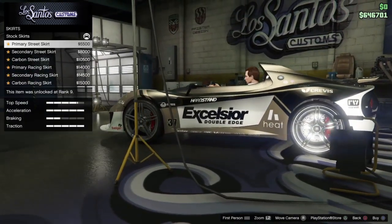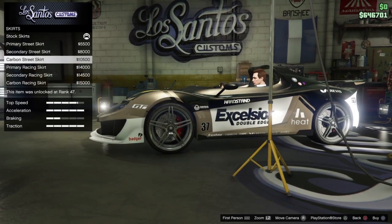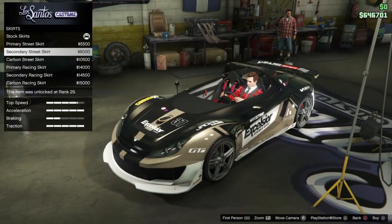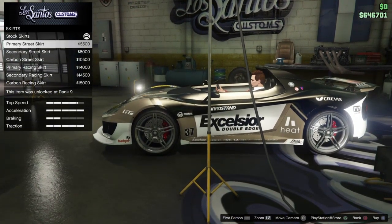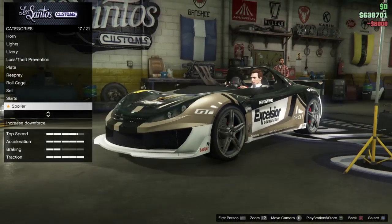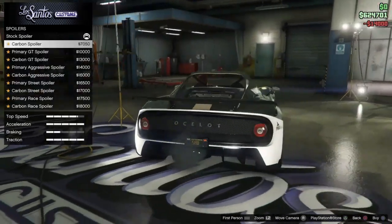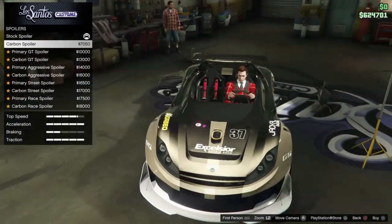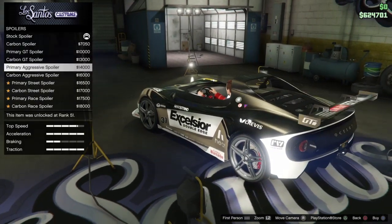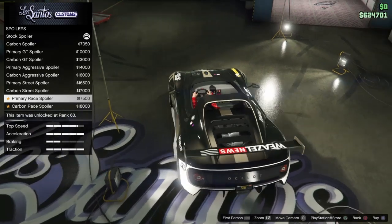We're going to leave it like that. No roll cage. Skirts — that's straight primary and secondary with the carbon, the racing version. We're just going to go with the racing skirt. Spoiler — going to have to add the spoiler; I think this is a downforce car. Primary GT carbon, primary aggressive, primary street, primary race — getting up there in the height.